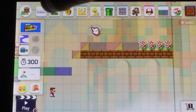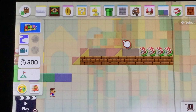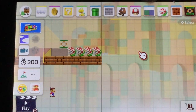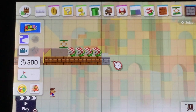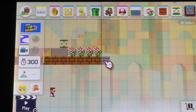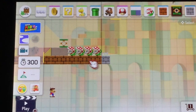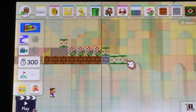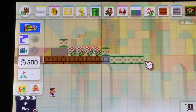Then you're going to hit the springboard and get a springboard there. Then hit stone bricks and get one there. Then do the springboard again and place the springboard there. Just a bunch of springboards here.